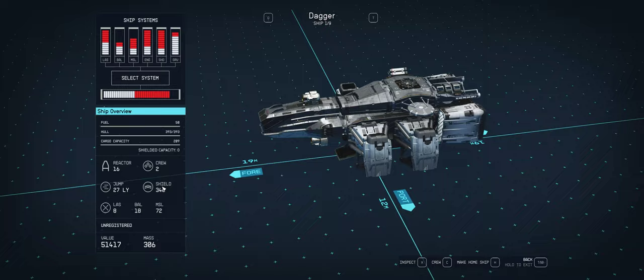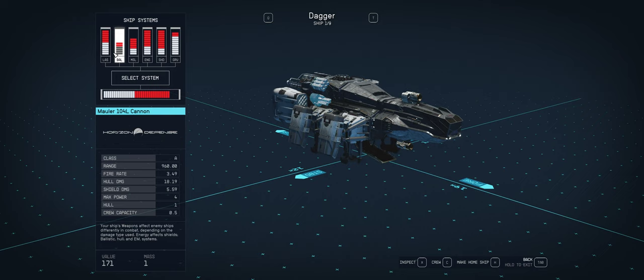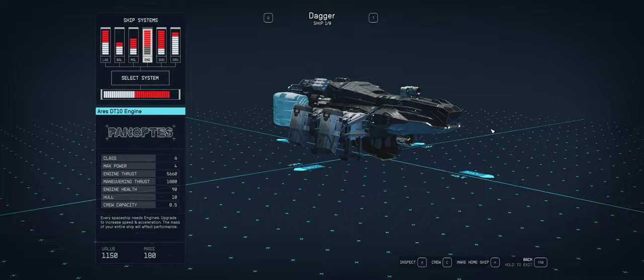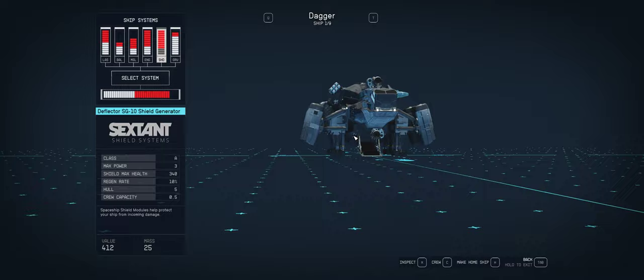I mean, if you're still kind of at the beginning of the game and running the Frontier, maybe this is a little better — maybe not, I don't even know. It's running the Dragon 221, pulse lasers, Mauler cannons. It's almost the same as the Frontier, to be honest, except more of an Ecliptic design. What shields are we running? 340. Actually, I don't even think it's as good as the Frontier.